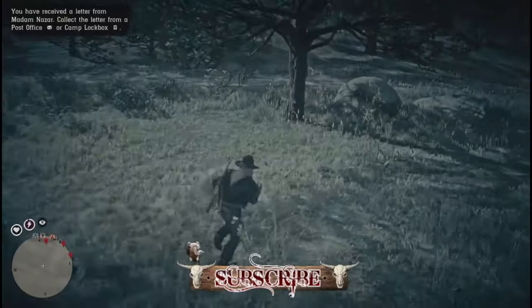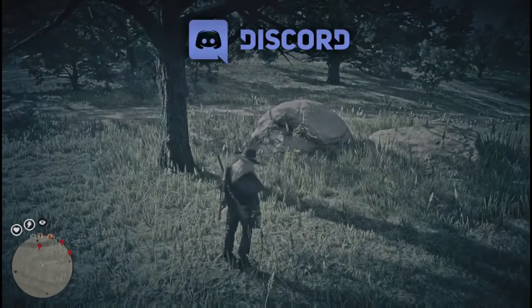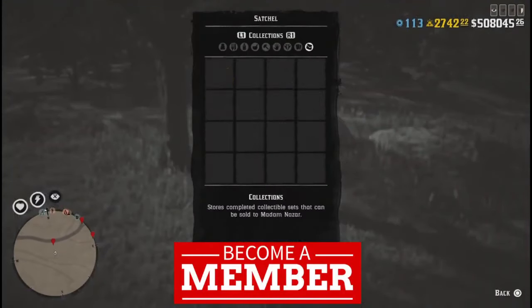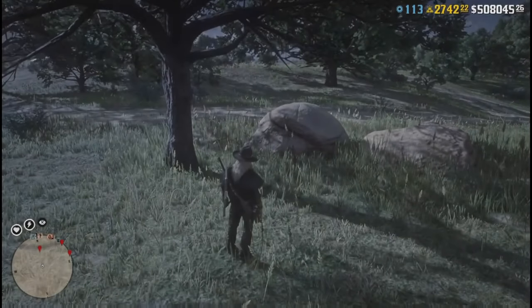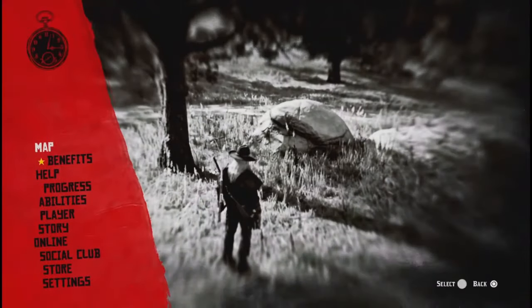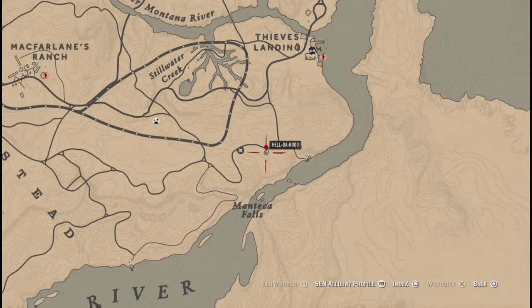And there's the flower again. That's how close Gypsy Queen Madame Nazar is to where you can sell them. Check my satchel — I got seven wild rhubarb flowers. I'll show you on the map again — down by Manteca Falls.